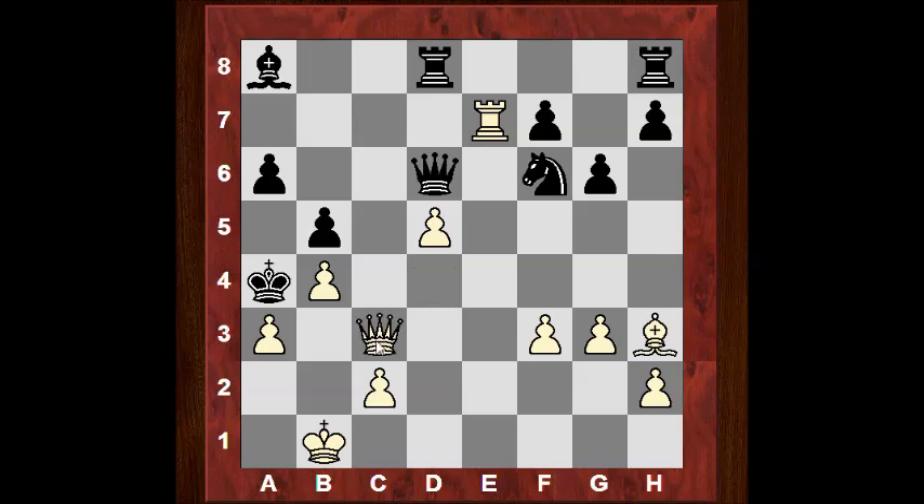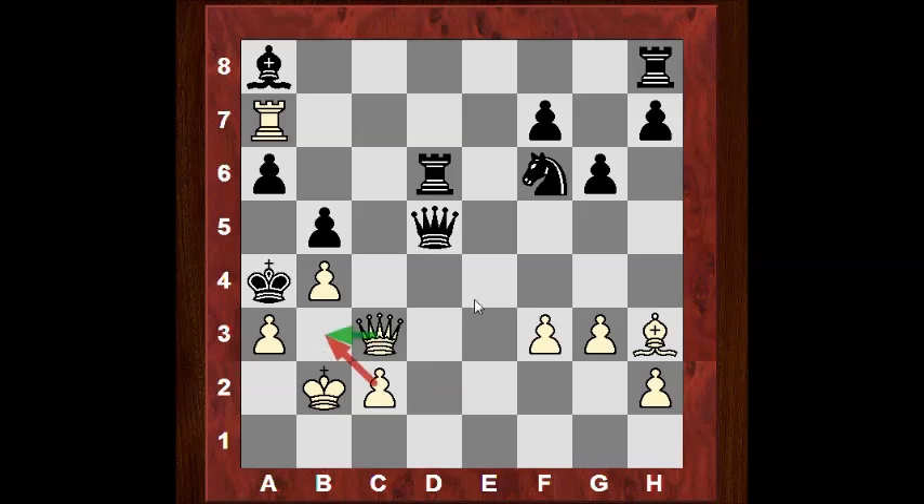Ka4, Qc3, and there's not a subtle threat here — Qb3 is mating. That has to be parried immediately. Qxd5, protecting against Qb3. Now Ra7, threatening mate with Rxa6 — a very desperate position. If something like Rd6, then Kb2 and we still have the Qb3 mating idea, and if Qd4 we've got Rxa6 winning the queen, or just taking the queen is even better, then Rxa6 checkmate. Topalov finds a resourceful defense: Bb7, giving up the bishop to protect a6 and try to disrupt white's coordination.